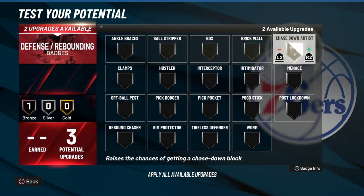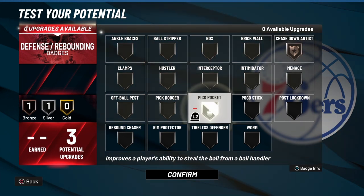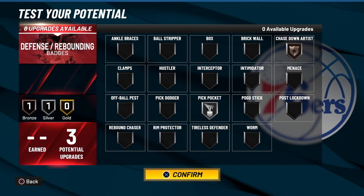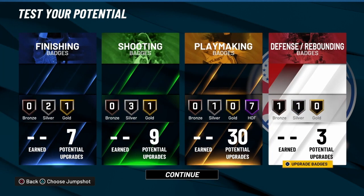For defense badges, I've got three slots. I'm going with Chase Down Artist — because you're going to get that chase-down effect — and Pickpocket. And there you have it. Only at Ant Lives' channel do we have Paul George's exact build for offensive threat.